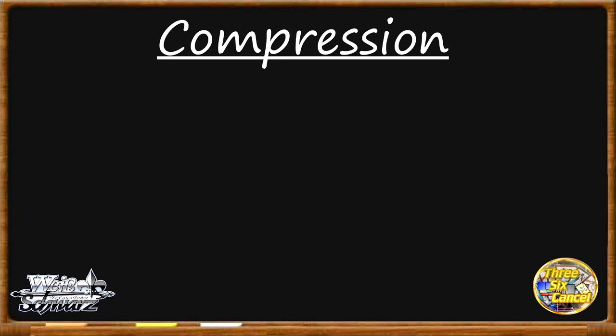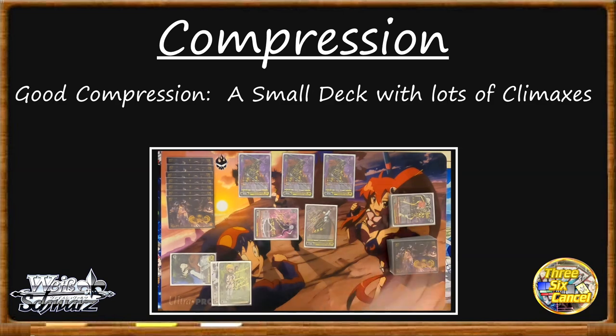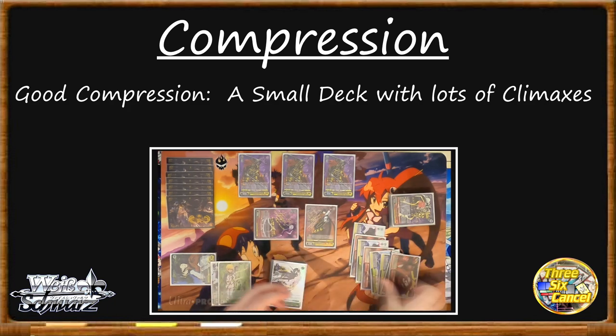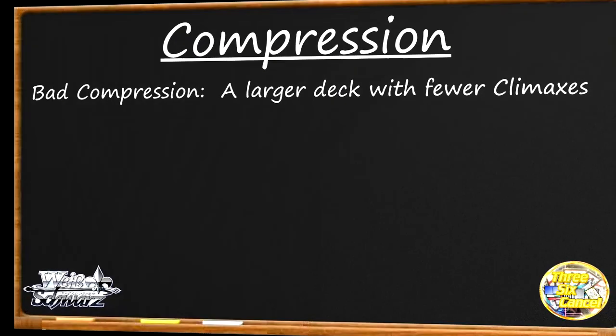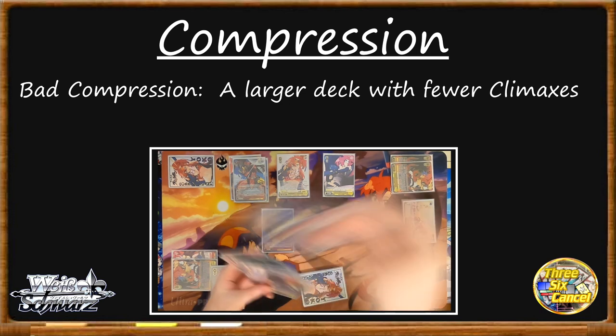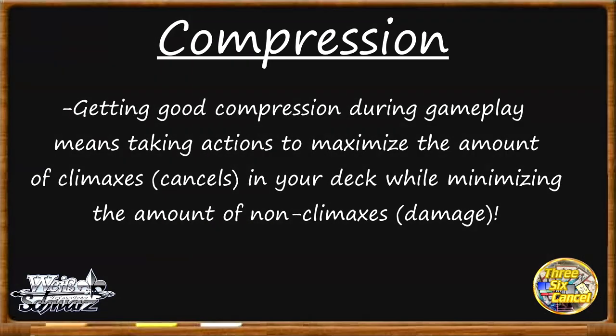So how do we control how much damage we take? The answer is compression. Compression is basically how likely you are to take a bunch of damage. When your opponent swings at you for three damage, how likely are you to cancel that damage? The answer is a function of how many climaxes are in your deck versus non-climaxes, and that function is shorthanded in Weiss as compression. Having good compression means your deck is smaller and has more climaxes — for example, 24 cards with 8 climaxes means 1 out of every 3 cards is a climax. Having bad compression means your deck is larger with fewer climaxes, like 35 cards with only 5 climaxes — only 1 in about 7 cards — and you'll likely take a lot of damage to the face.